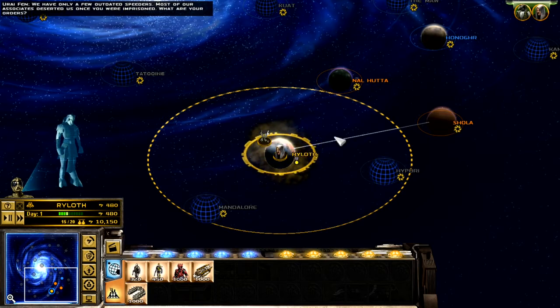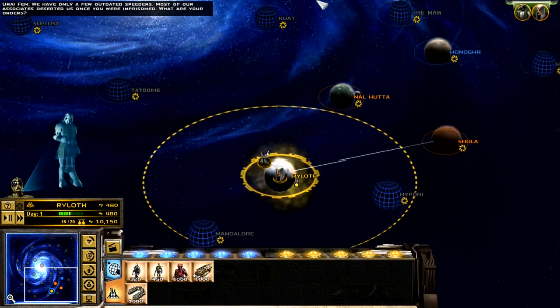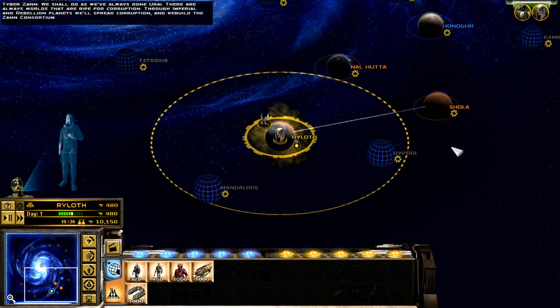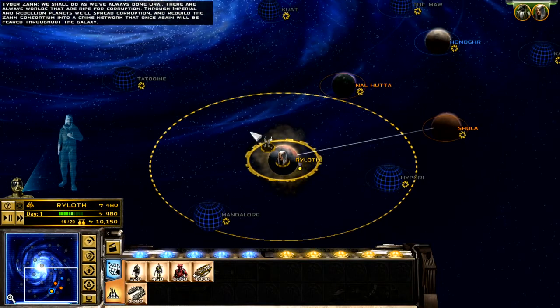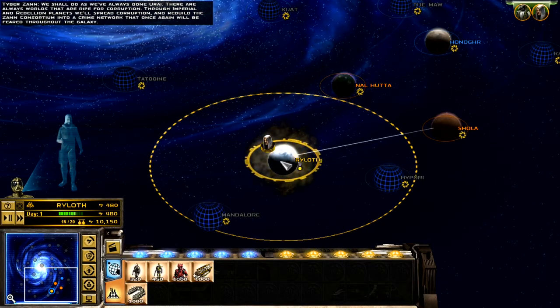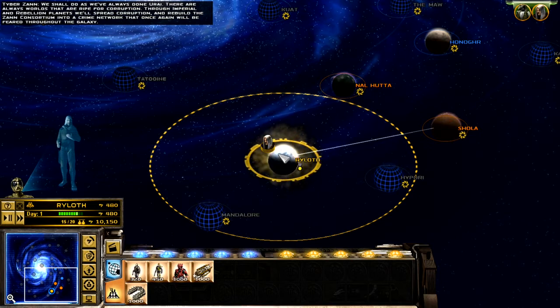Welcome to part 2 of the same sci-fi let's play of Star Wars Empire at War: Forces of Corruption. This is the galactic map overview. Through Imperial and Rebellion planets we'll spread corruption and rebuild the Zann Consortium into a crime network that will once again be feared throughout the galaxy.